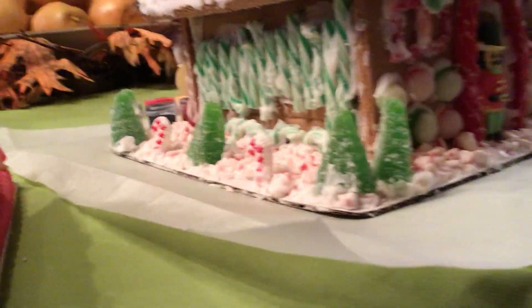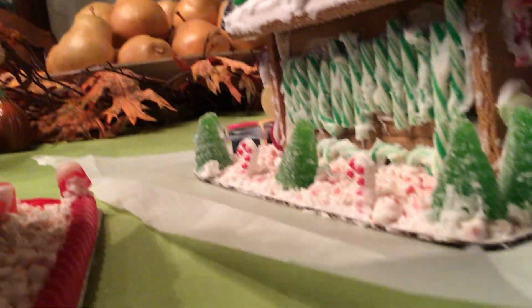They're all different. So it's got green candy canes and a bunch of stuff, little candy canes, crushed up stuff. This side has different lights, little crushed up candy canes, those little candy canes right there. And then the back has candy canes of course, and lifesavers.